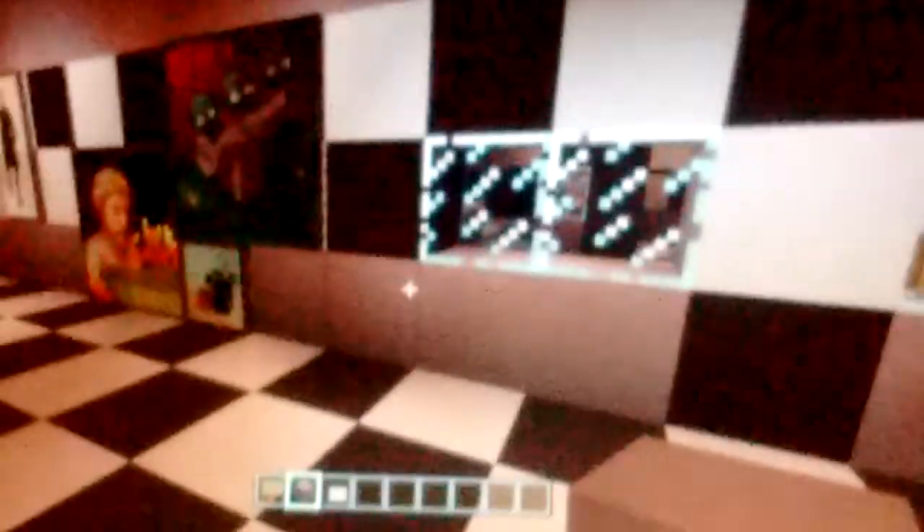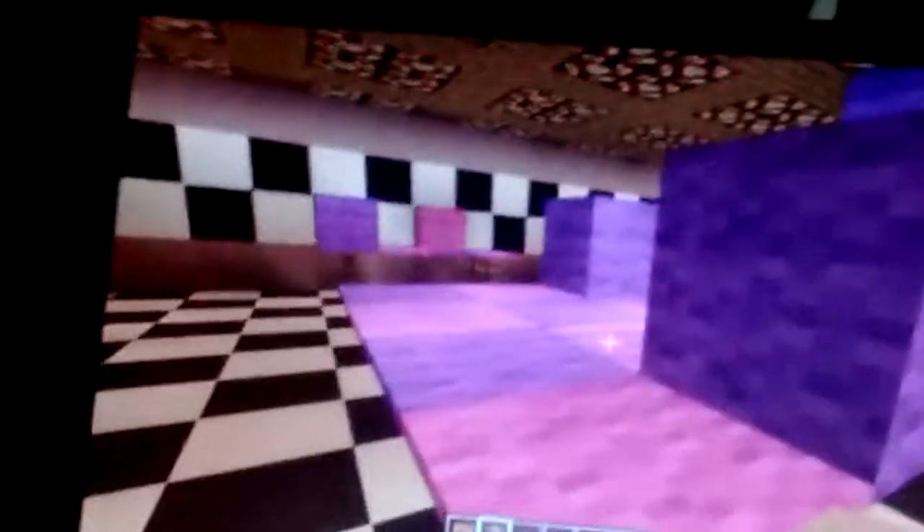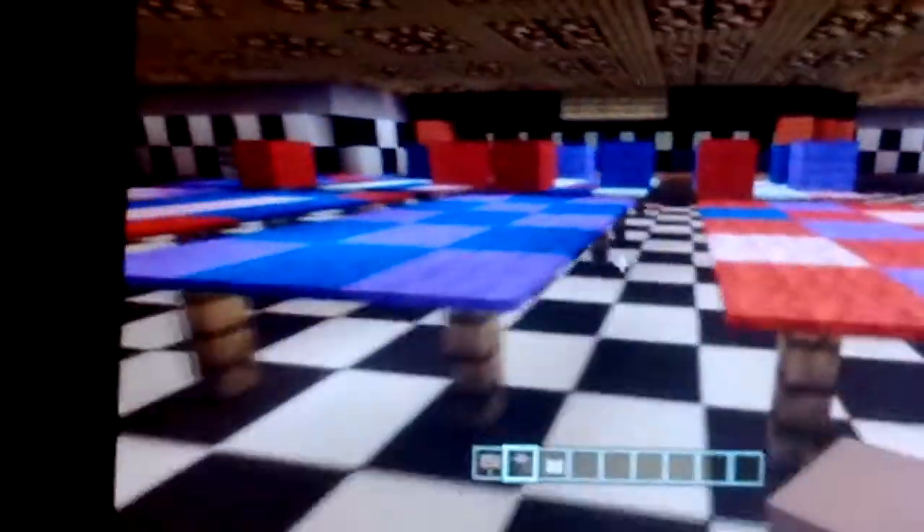This is the security office right here. I forgot to show you the other side — but there also is this. We also added a new place over here, we just added a couple more things. We added two stages over here.